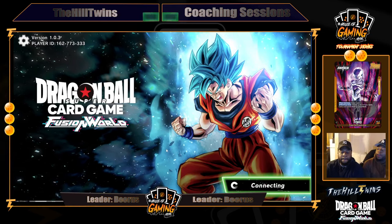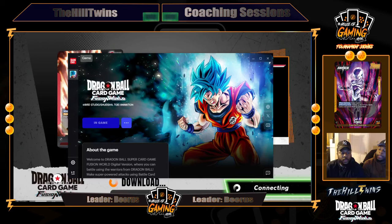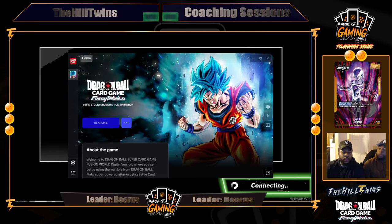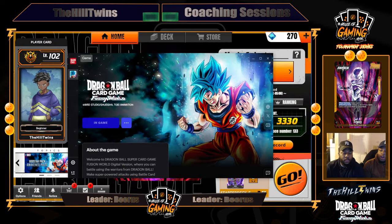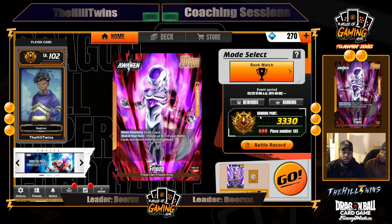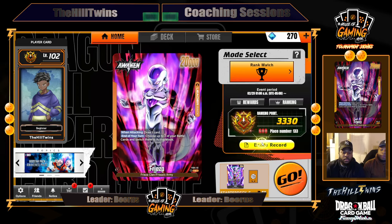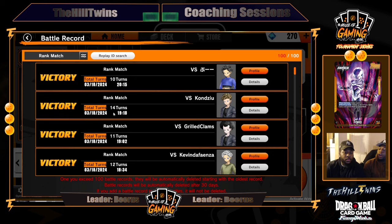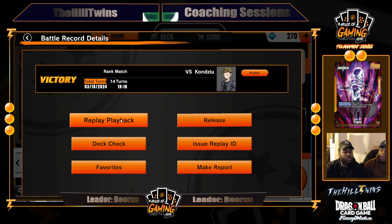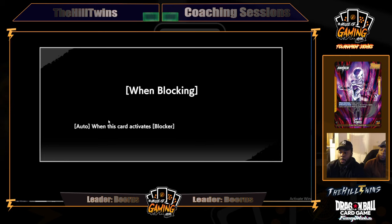Before we get into the video, the first thing you have to identify is the fact that you're playing against Baris. Why is that important? Well, there are certain rules of engagement when engaging in a match with Baris. Baris is a 20K attacker on his turn with critical. However, one of the most important things to take away is that Baris is stagnated, meaning that he cannot draw cards, and red doesn't have very good card draw or card search.